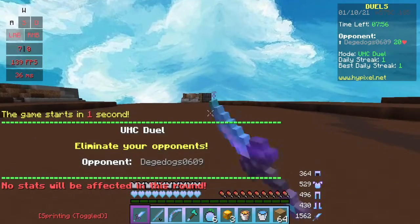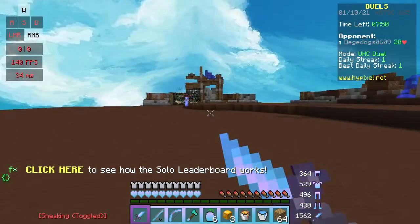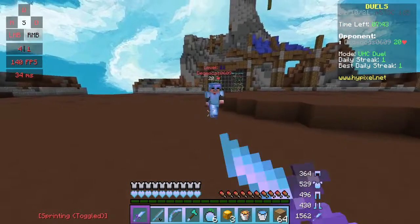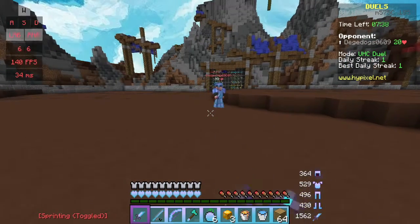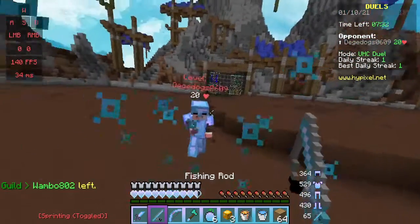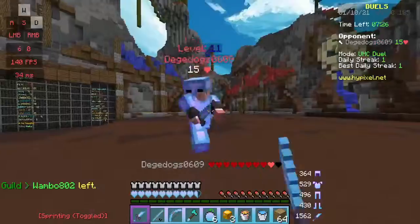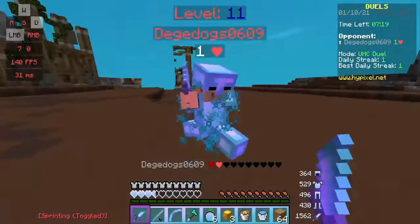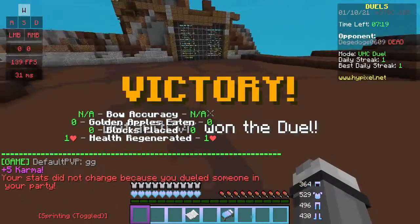Now I'm going to show you how to block hit. Block hitting is basically when you right-click to block your sword, and this is assuming you're in version 1.8.9 or lower. You can combine left-click and right-click to block hit like this. More advanced: you can hit them and then block when you think they're going to hit you. This benefits you because you take less damage and less knockback, so you can get them into a combo.